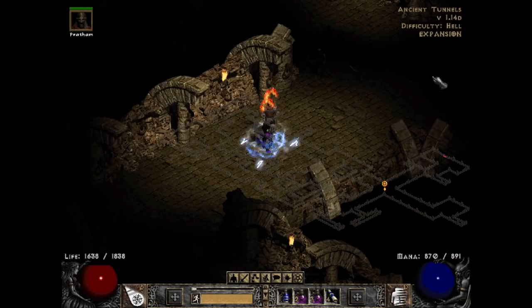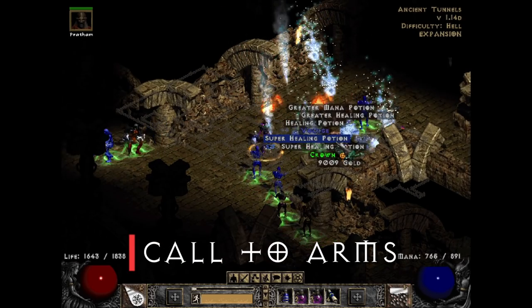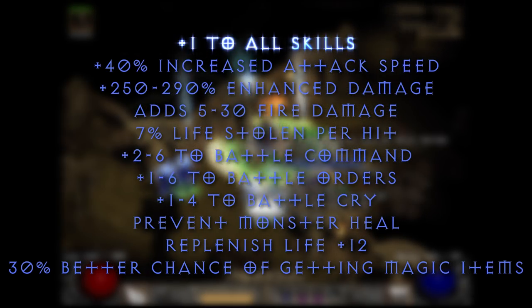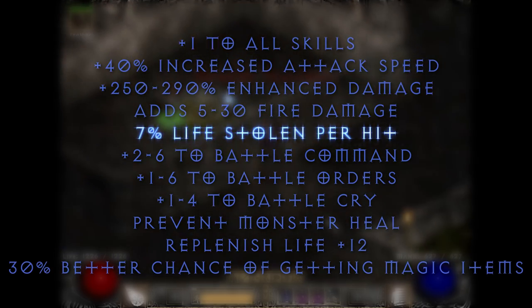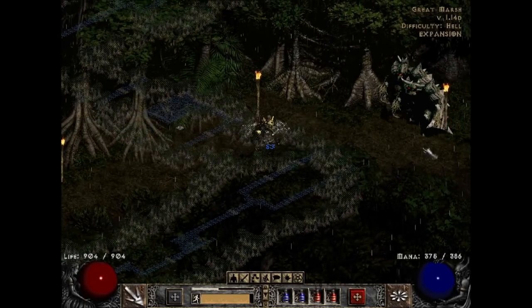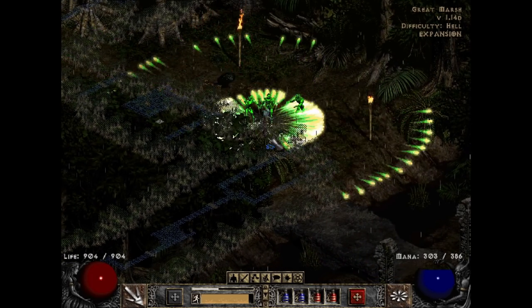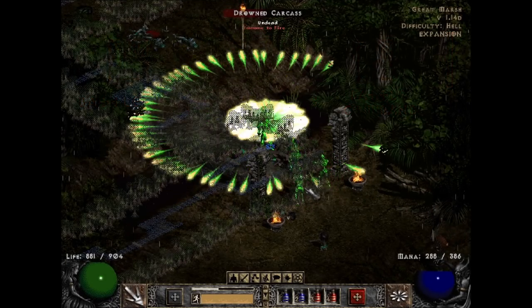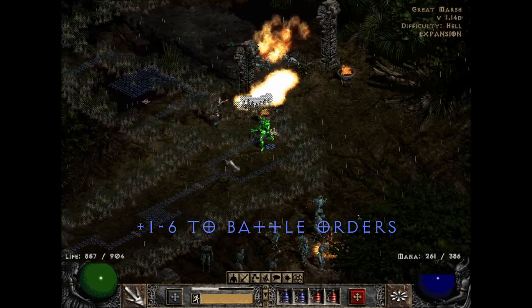Let's start with an item that every guide, regardless of spec, usually says you need to obtain. Call to Arms is a five-socket item using the runes Amn, Rao, Mal, Ist, and Ohm. It gives you plus one to skills, some increased attack speed, pretty good enhanced damage, some magic find, a little life stolen per hit, and then like over a thousand HP points on any character you want. As a trend, the best runewords are going to be giving you new baseline skills that most classes typically can't use. Call to Arms offers three unique barbarian skills. This item could delete every line of text besides plus one to six Battle Orders and it'd still be powerful enough to feature on this list.